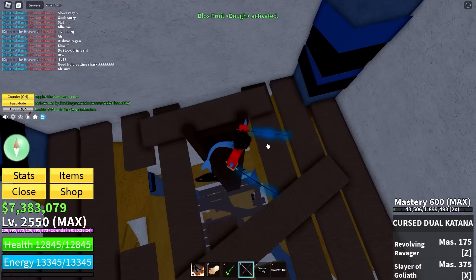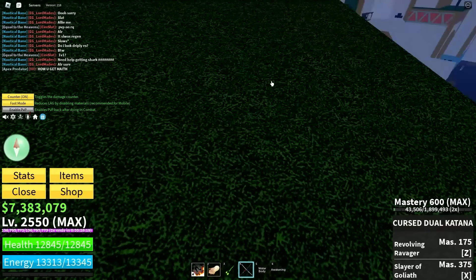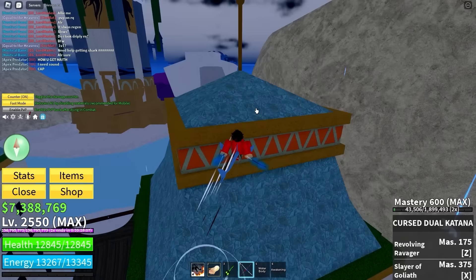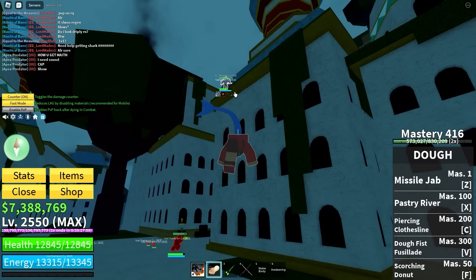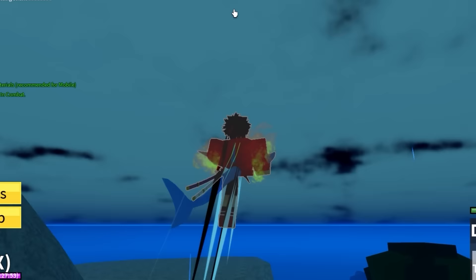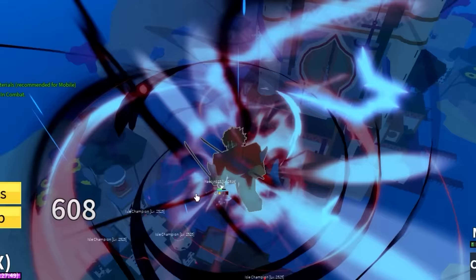I want to try the Dough fruit combo on this guy. The Dough fruit plus Curse Dual Katana combo used to be OP, and now with this enchantment giving sword stats from melee it's going to be broken. Let me see if I remember how to do the combo.